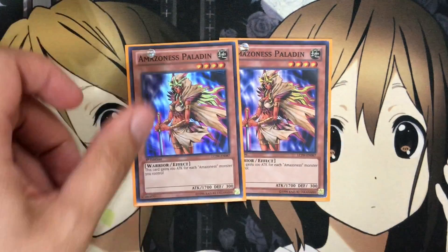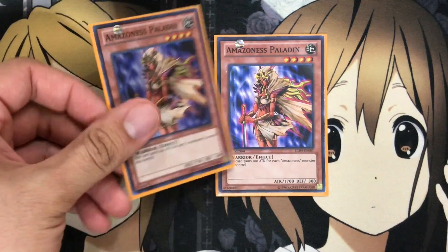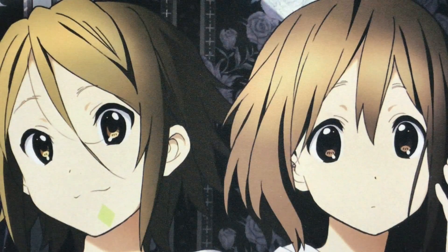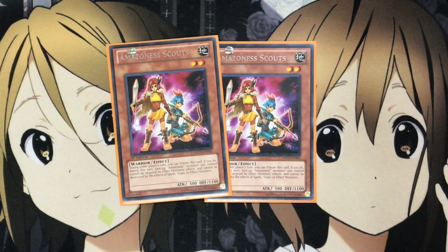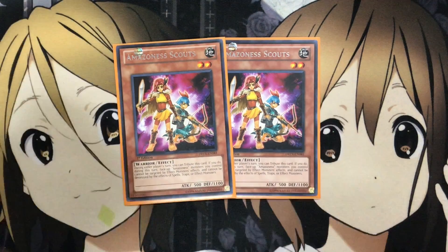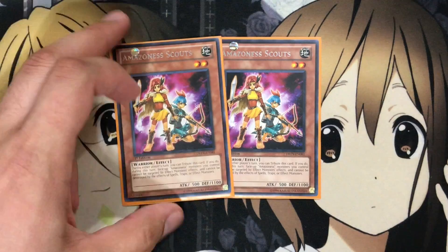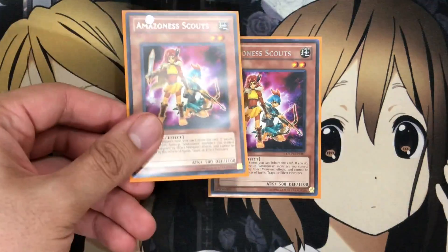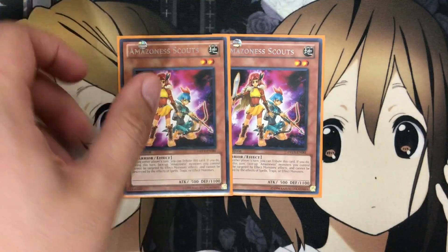I also run two Amazoness Paladin — a level 4 with a pretty good attack boost, gaining 100 attack for each Amazoness you control. Those numbers stack up with how many you can get out. And I run two Amazoness Scouts — another protect card. During either player's turn, you can tribute this card, and during this turn, face-up Amazoness monsters you control cannot be targeted by monster effects and cannot be destroyed by spell, trap, or effect monster effects. Combined with Queen, they become almost indestructible. Just a special summon you get out and then tribute for protection when you're going big with an attack.